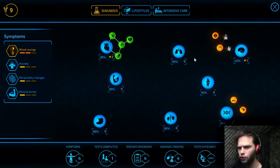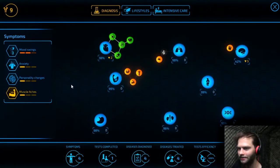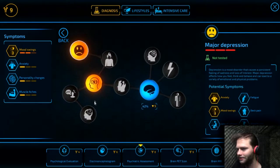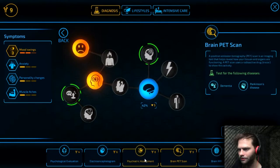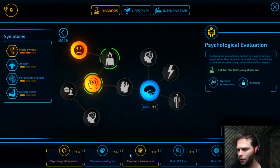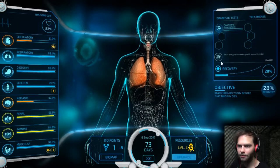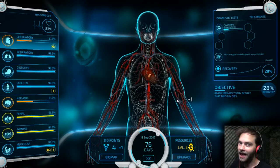Now he's got mood swings, anxiety, personality changes, and muscle aches. We're gonna work on the mood swings — that's gotta be a brain issue. Nervous breakdown, major depression. We gotta find something that does both of those. Apparently nothing does both of those. We gotta get the depression under control first. We'll run the test for depression first. Although we're pretty sure he has depression, as a doctor you have to have proof before you can start treating diseases. I'm not House, after all.